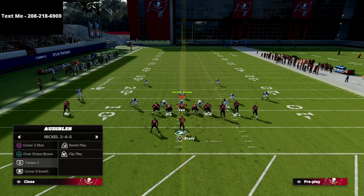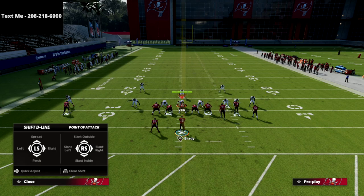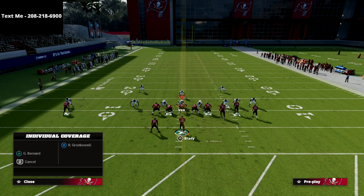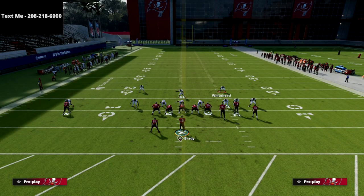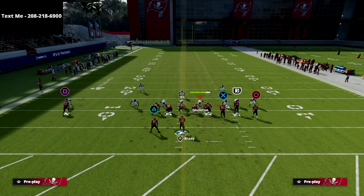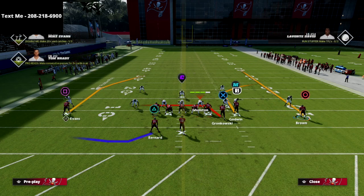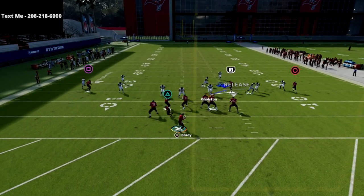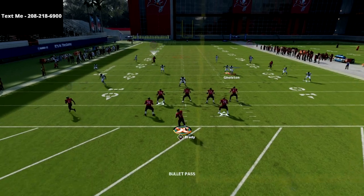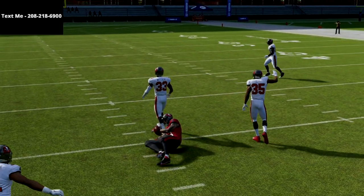Now I want to spend a few minutes talking about the backside post. The first defense I want to show this against is Cover 3 Mable — the most popular defense you're going to get out of Gun Bunch this year. What we're going to do is smart route that post route so it goes a little bit shallower, and once he gets inside leverage just pass lead it to the inside. As you can see, he splits the safeties really really well against Cover 3.